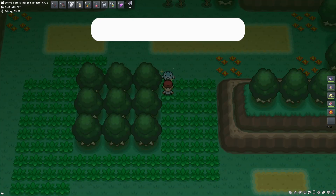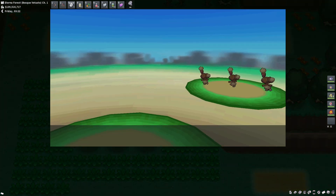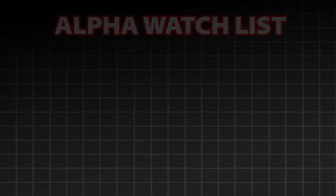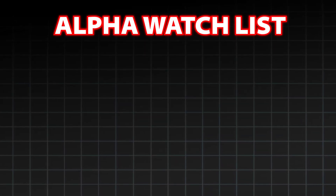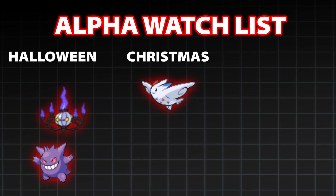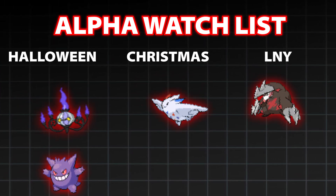You buy them during event season and sell them before the next year's event season starts. I don't have the data of their prices during the events, but these are the prices on the GTL just before this event season starts. You can see that some of them are more valued than others. The reason? Useful hidden abilities or shuffle hunting. Here's the Pokémon I would tell you to keep an eye on: Chandelure and Gengar from Halloween, Togekiss from Christmas, and from Lunar New Year, especially Excadrill and Gyarados.